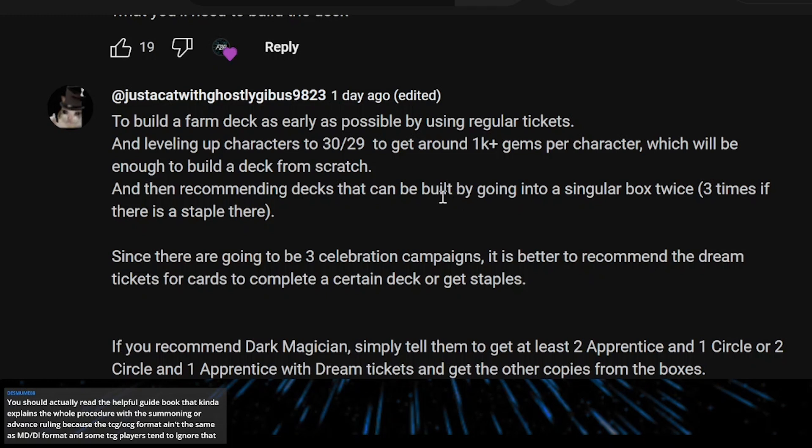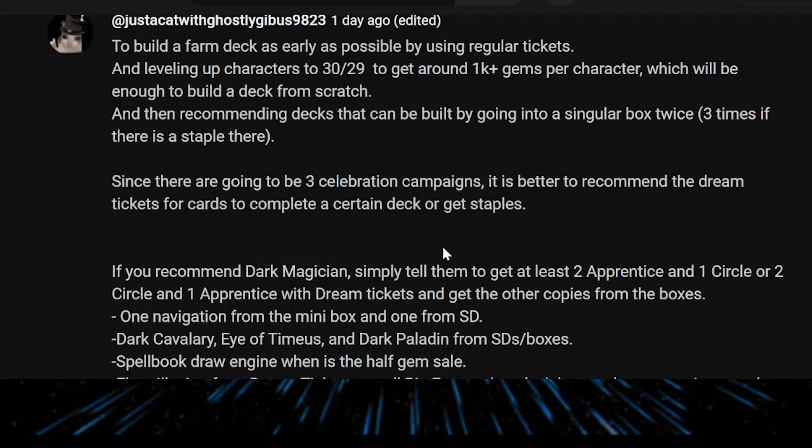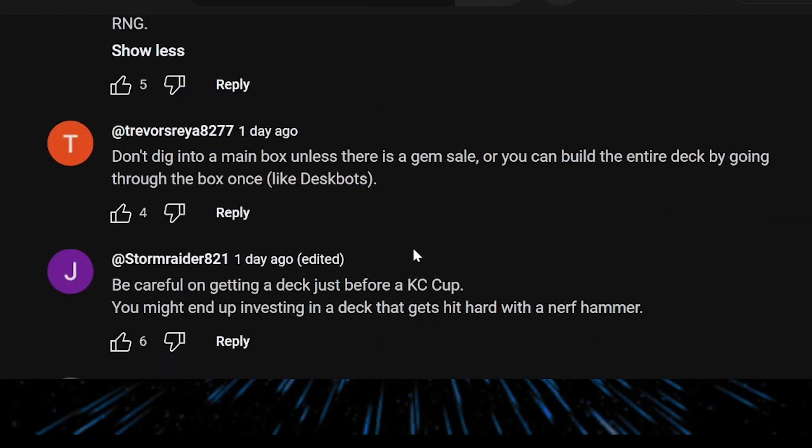For example, if you buy the Red-Eyes Structure Deck for only 500 gems, you can turn it into a farm deck by adding a couple of extra cards like Gravekeeper's Vassal, a spell that raises the attack of all your monsters, and a spell that lets Gravekeeper's Vassal attack directly — and it becomes a farm deck.